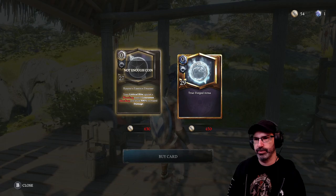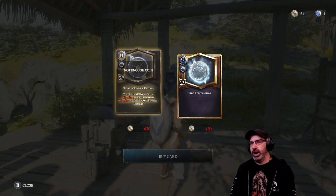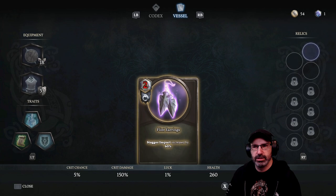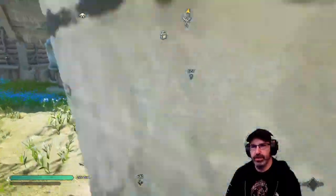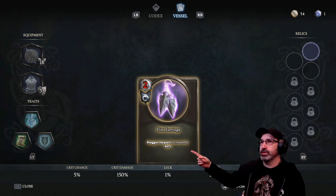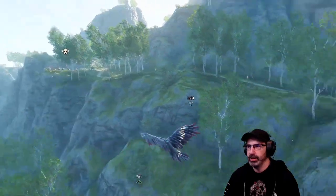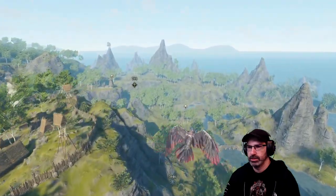Over here is the vendor where you get goodies — True Forged Arms, or Ramor's Essence Drainer. Your critical hits against a bleeding enemy consumes bleeding and deals 300 increased damage. There's another equipment slot for relics over here. These are relics — when we equip that, it goes over there. Let's go do this side quest and help this lady, because she's having nightmares.